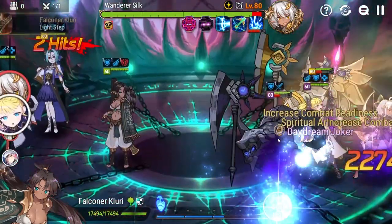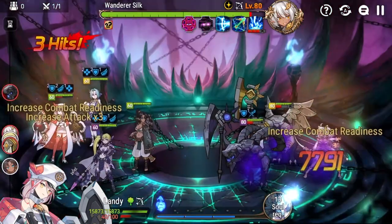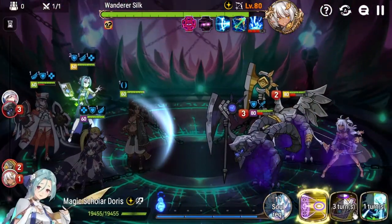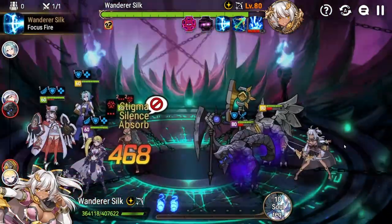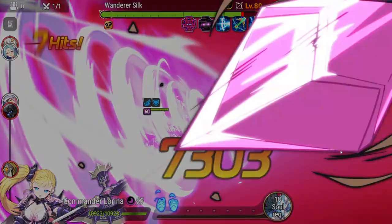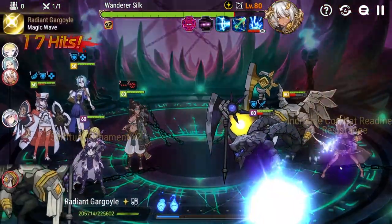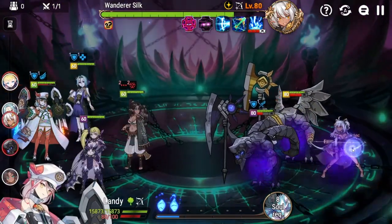Doris also provides some level of cleansing, which is nice because Wanderer Silk actually reflects debuffs that you throw at her. Wanderer Silk will be gaining barriers and stealth throughout the entire fight. Every other non-attack skill she uses — so every second one — she will cleanse one debuff from her team and then gain a stealth status and a barrier as well.